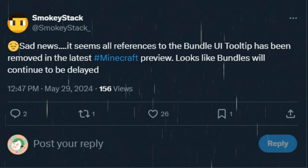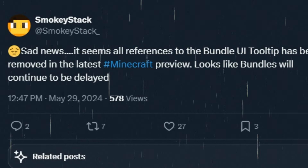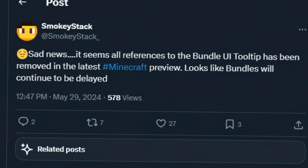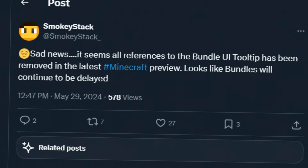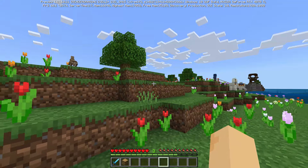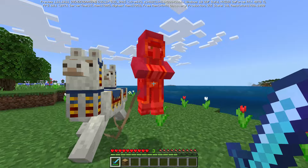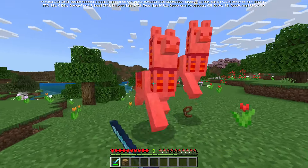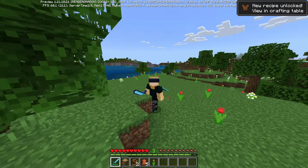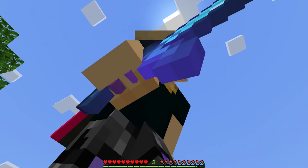Tragically, sad news - it seems all references to the bundle UI tooltip have been removed. Bundles are delayed again. At this point I genuinely wonder what's going on with this thing and if it's ever actually going to make it to the game. For those out of the loop, this was a while ago - somewhere shortly after the release of 1.20, tooltips for the bundle were actually added to the game. I talked about it in an earlier preview video that you can find in the playlist on screen right now.